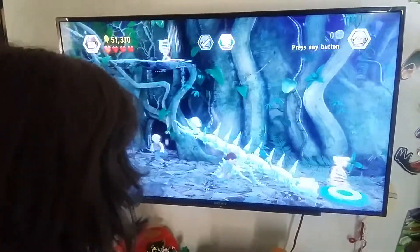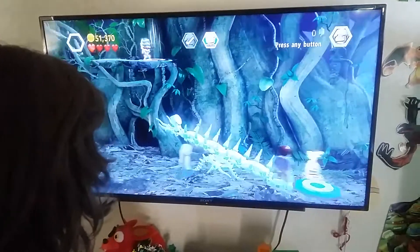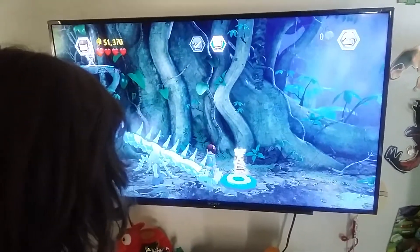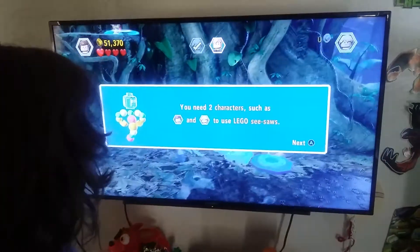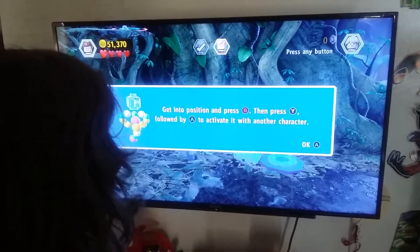Oh, I fell down again. So what we did — I'll just show you. I'll press... going here. I have to ask the DNA. So you know what I do: press B, Y, and then A.